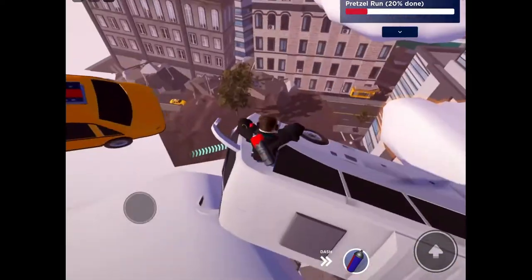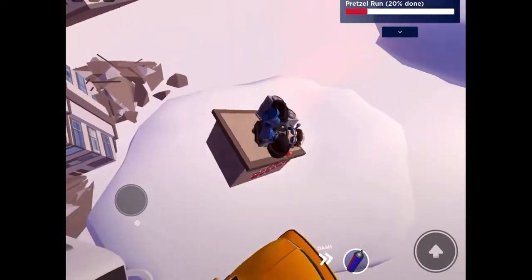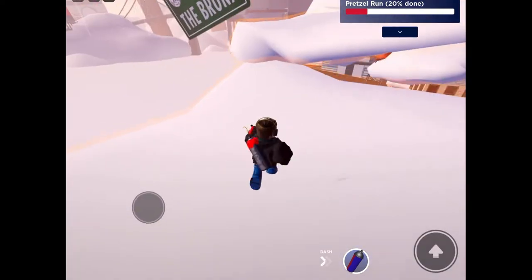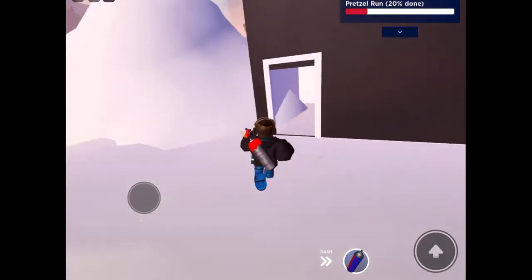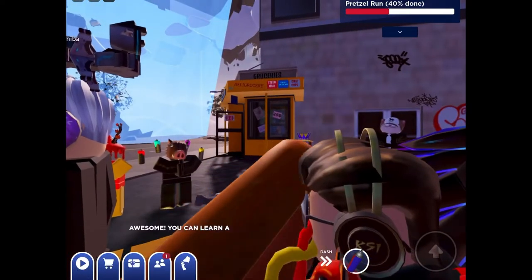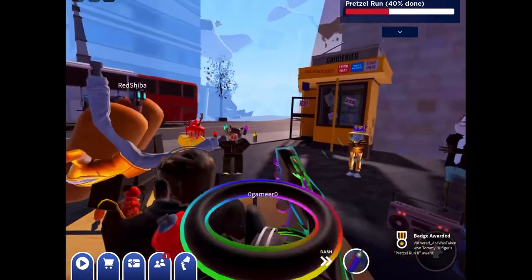We are going to be getting five emotes. The taxi and bus jump is a bit hard to do if you're on mobile — I struggled with it. Then there'll be this building and a pretzel. Collect it first, then reset, and you'll get the badge for the second emote.